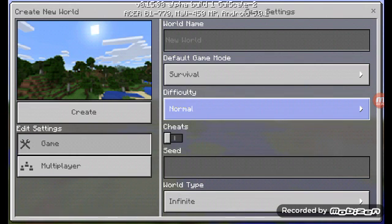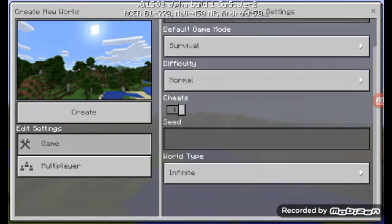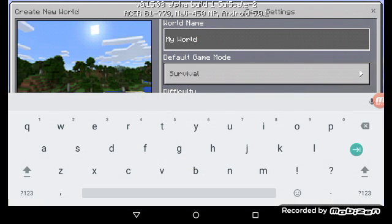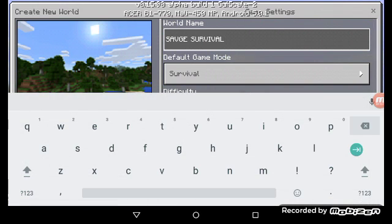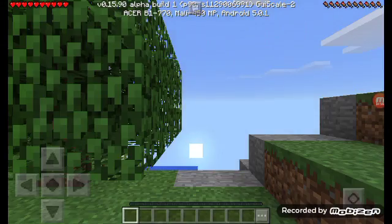I'm gonna have the difficulty on normal, cheats on just in case — if we die and lose diamonds or something, I'm taking that back. Let's name the world 'Savage Survival' — that makes sense. I almost spelled it wrong, that would be horrible. All right, let's fix that and create the world. Building terrain...